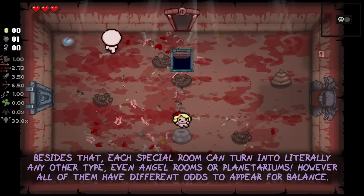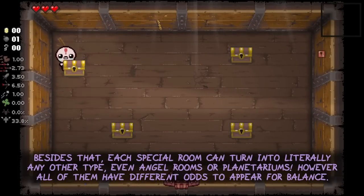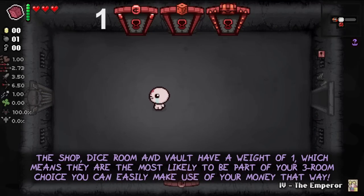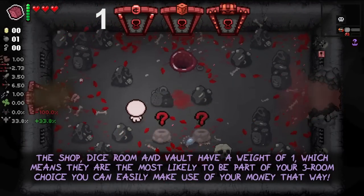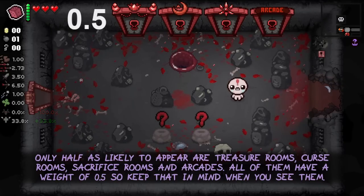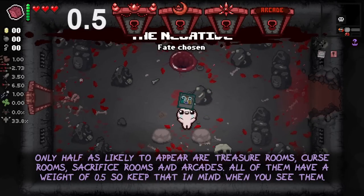Besides that, each special room can turn into literally any other type, even angel rooms or planetariums. However, all of them have different odds to appear for balance reasons. The shop, dice room, and vault have a weight of 1, which means they are the most likely to be part of your three-room choice — you can easily make use of your money that way. Only half as likely to appear are treasure rooms, curse rooms, sacrifice rooms, and arcades, all with a weight of 0.5, so keep that in mind when you see them.